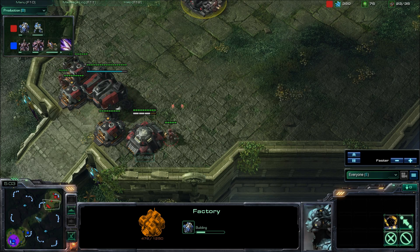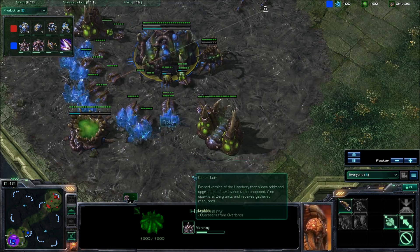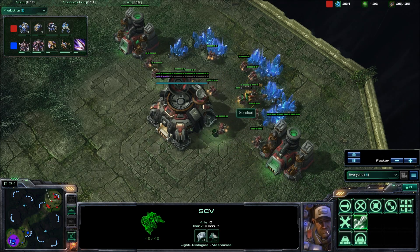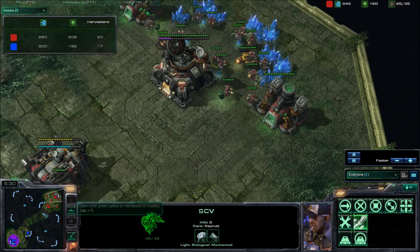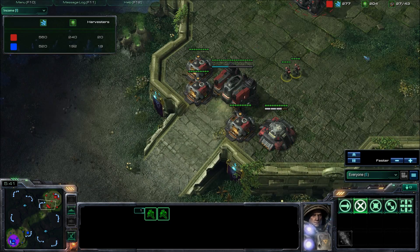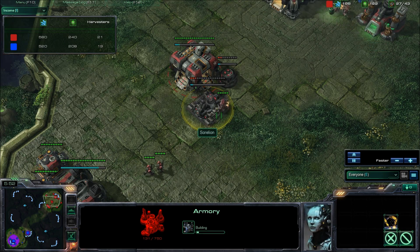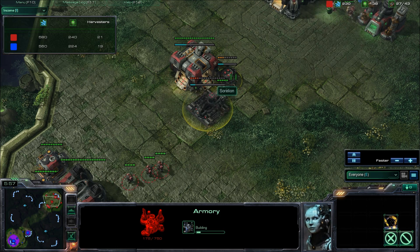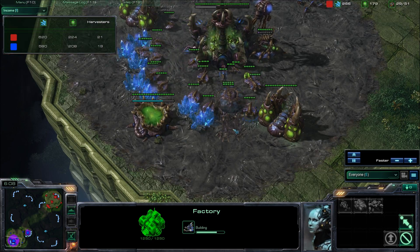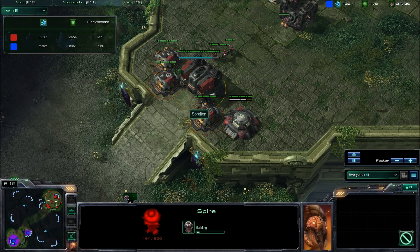All he has is three marines in that bunker, so he really doesn't have too much of a force. I have about four zerglings, so I don't have much of a force either. I have my lair going up, and that's about it. He has 20 SCVs compared to my 17, and his factory is almost done. He's pumping out a few more marines, and it looks like my zergling is going to come scout — but all I'll be able to see is supply depots and a barracks.